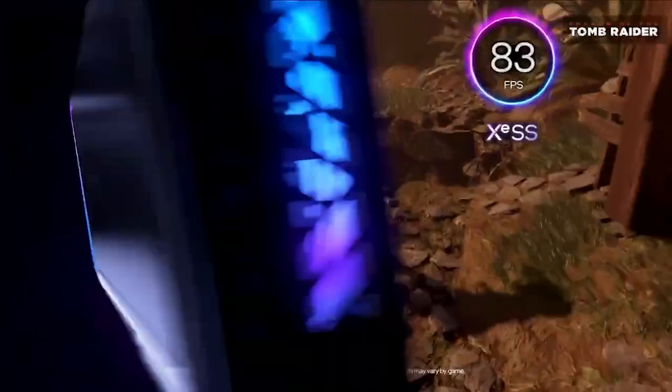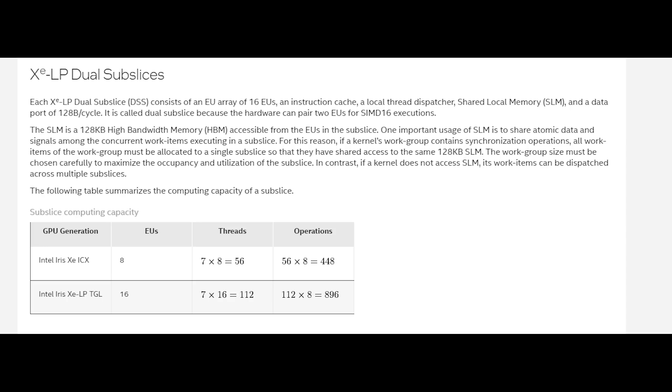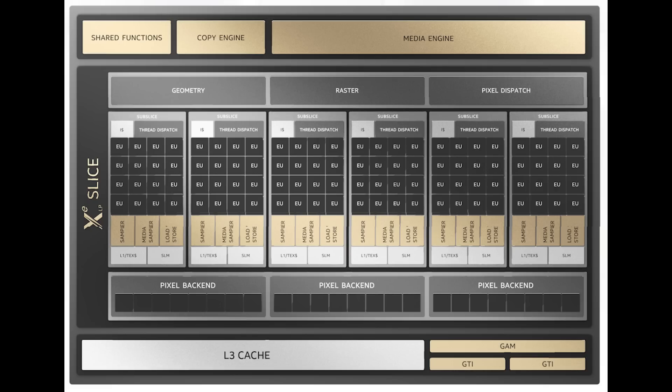One thing I'm almost certain of at this point is that Battlemage supports a dual sub-slice. In a previous video in March, I actually hinted about this — a change to the SIMD instruction. I wasn't 100% certain at that point as only a single source had told me, but since then a couple of other sources have come forward, and there's also been some driver code from Intel. Basically, you can see double the shaders per EU. Effectively, this is changing how SIMD 16 is handled on the GPU — you can see this is already present on the LPXE architecture, and Battlemage will have this running across the entire product stack.